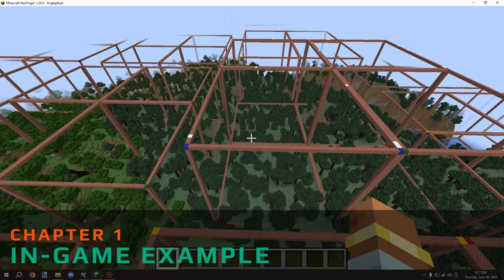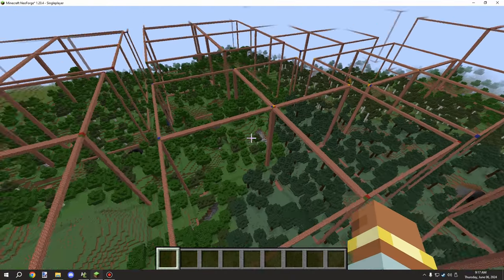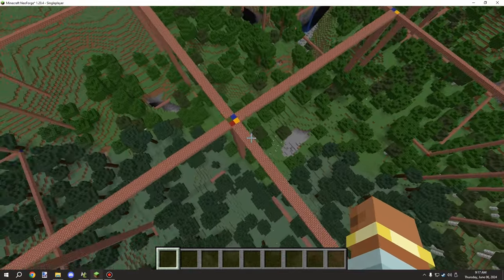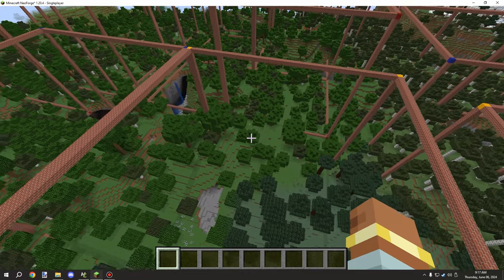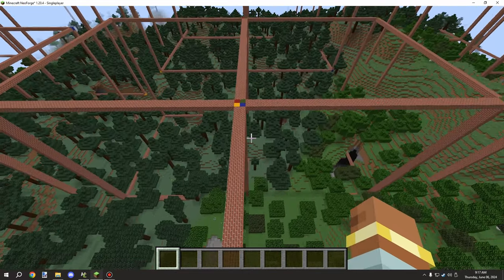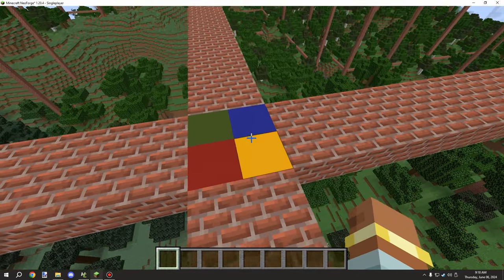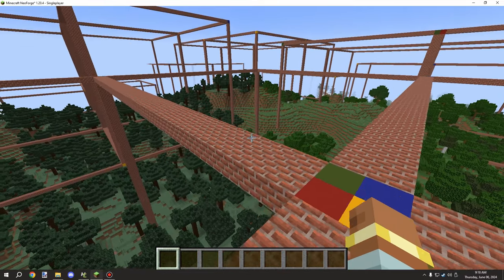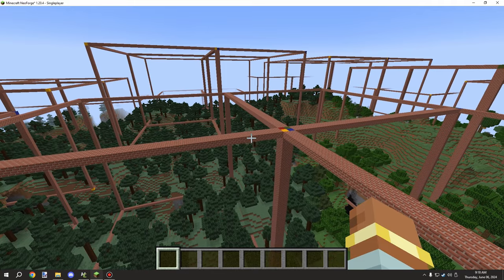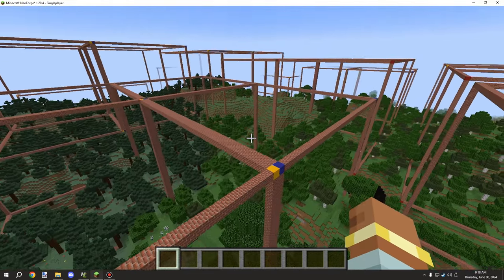Hello guys and welcome back to another mCreator tutorial. Today we're covering larger structures. As you can see here we have a whole bunch of larger structures using a couple of different components for structure parts, and I've color-coded them so you can see that they are different. There are four different types in total that I've combined, and these are the largest parts that the structure block can save — literally the largest structure you can create.